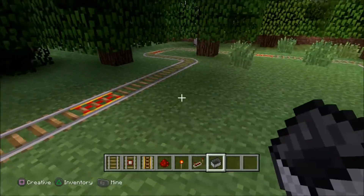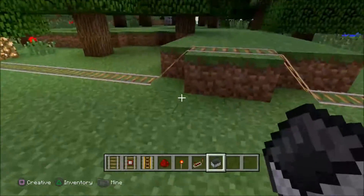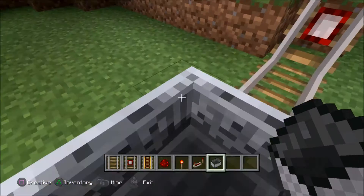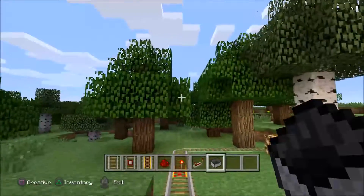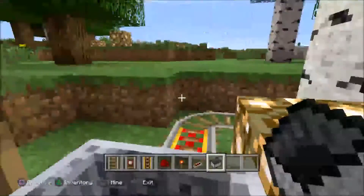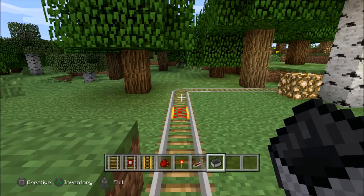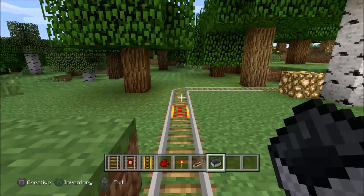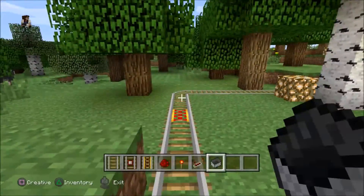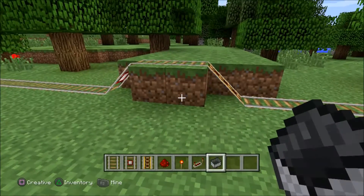I've gone ahead and made a track — it's just a simple circular track. I'll show you how it works: you put your cart here, it stops, and it automatically goes on its own. I didn't touch anything — it stops and goes on its own again.